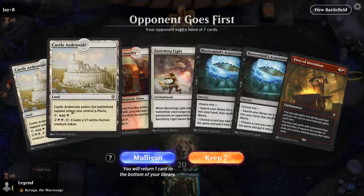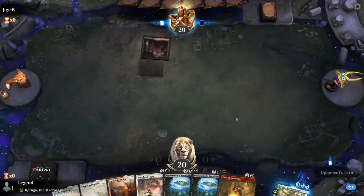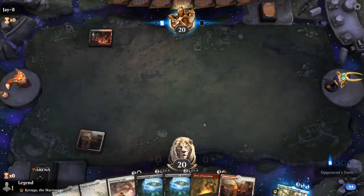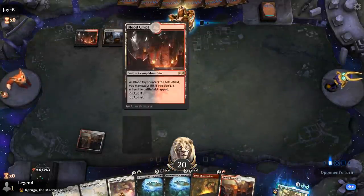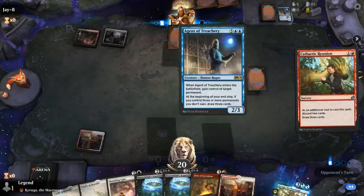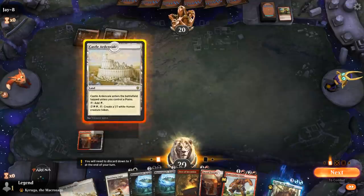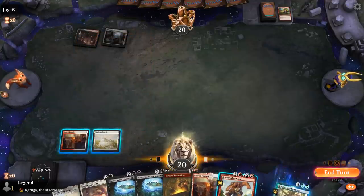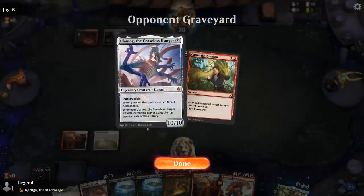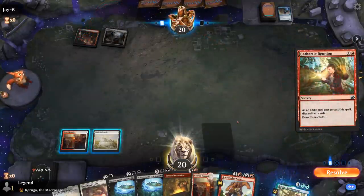We're on the draw with a reasonable hand — just need land number four for Fires of Invention and then we're off to the races. Two Acquisitions for the Hondens. Facing Blood Crypt and Ghost Quarter — interesting combination. It's a reanimator deck discarding Ulamog and Agents of Treachery, so we want graveyard hate as soon as possible. Banishing Light is a decent answer to Ulamog since they don't get the ETB effect when they reanimate it, but if they steal a land with Agents that could be annoying.